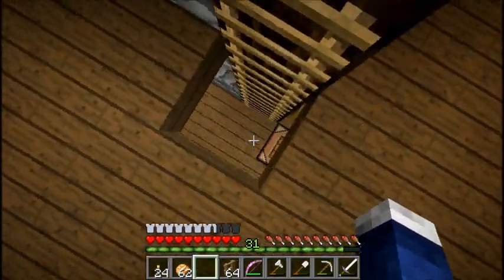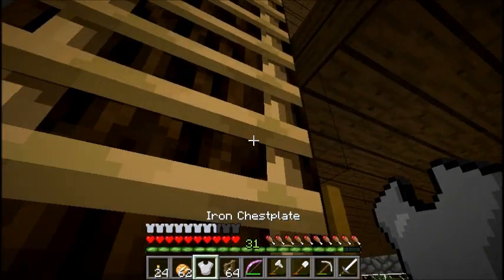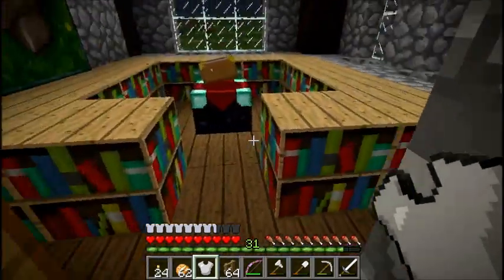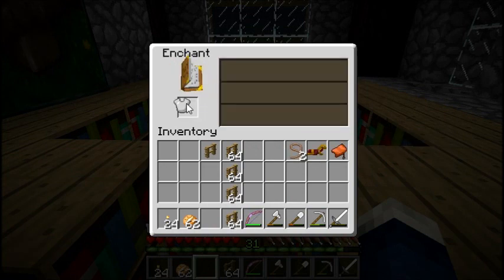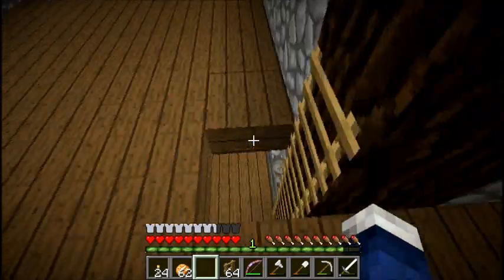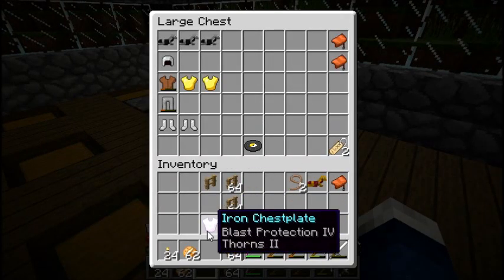I need to craft it first. I am so intelligent. There we go. Let's see how we do here. I hope it's good. We've got two leads — one, two. Blast protection and thorns. That's not bad. Blast protection, we can use it. It's usable.